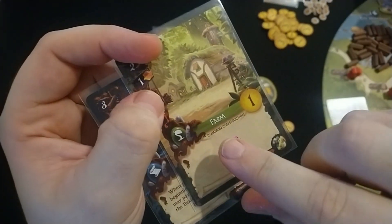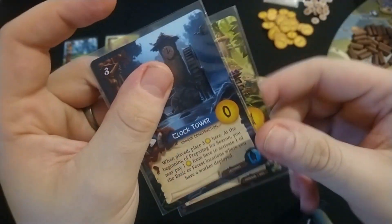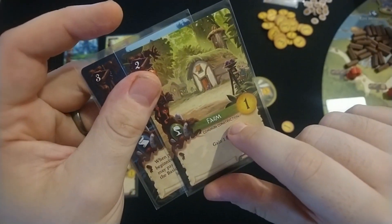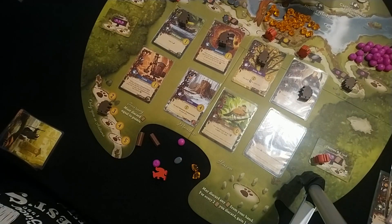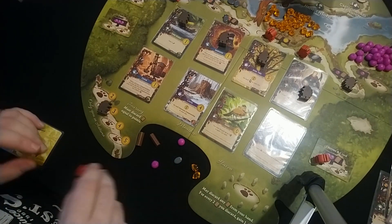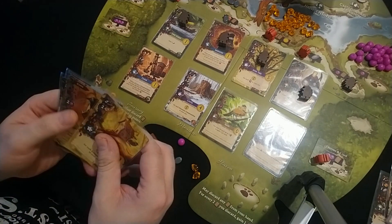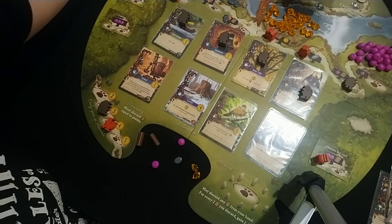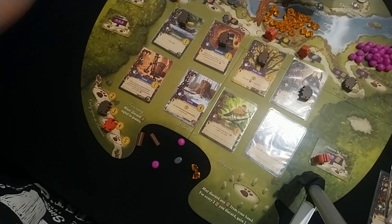Make sure you don't play any unique constructions more than once, but common constructions you can have as many as you like in your city. I'm on the end of the game with one worker left, so I'm going to place my worker onto this spot and discard one, two, three, four cards to gain four points.